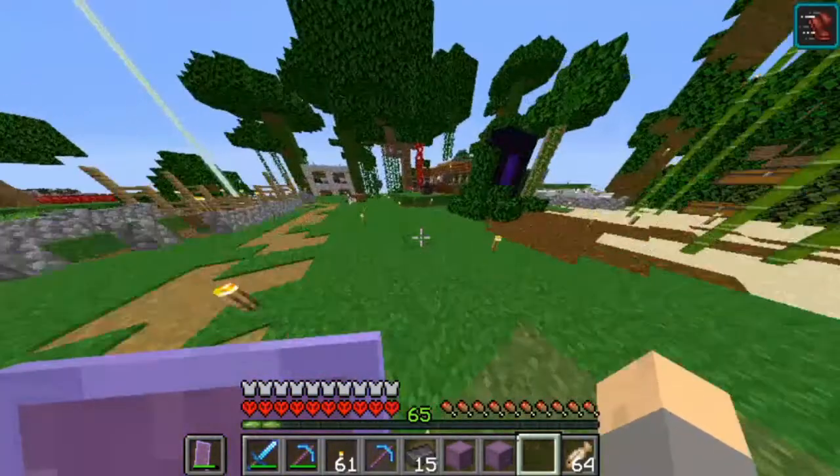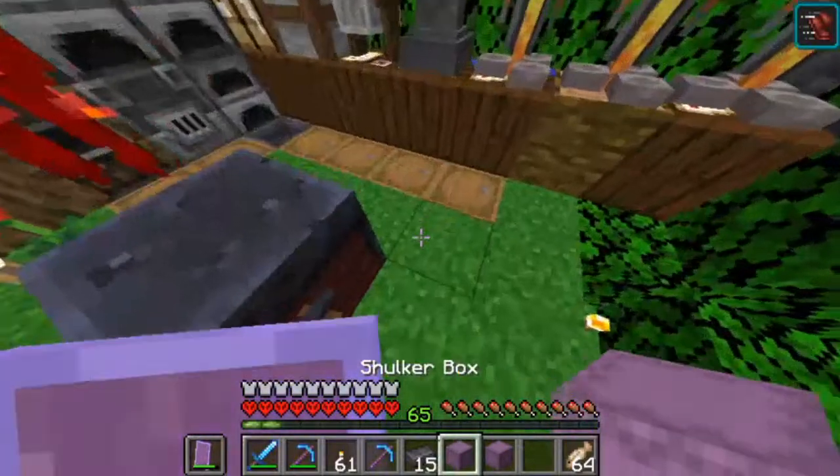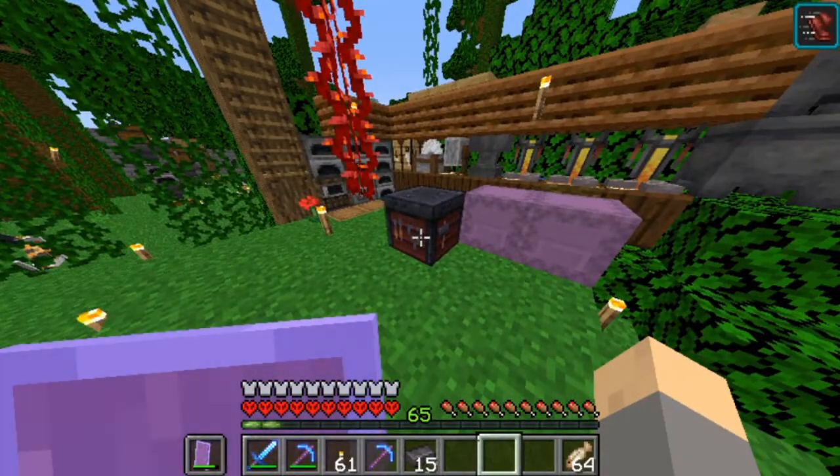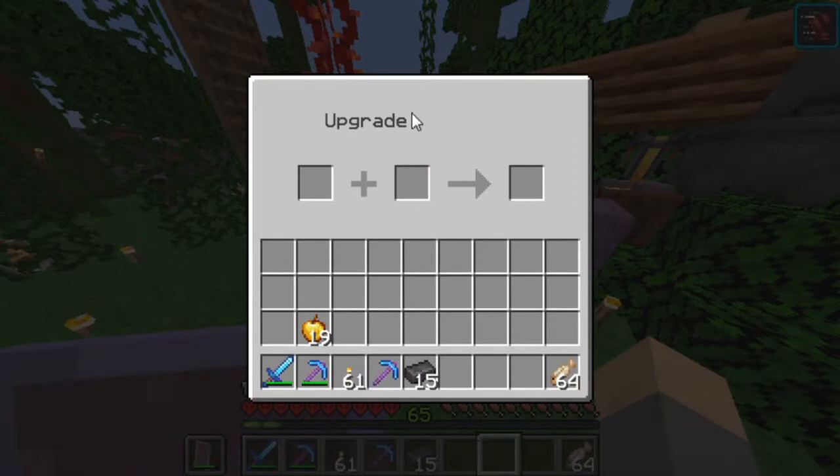The thing that I'm sure you guys were all here to see is the smithing table. Let's take a look at this. If you right-click, we have this — we have two slots for upgrading.